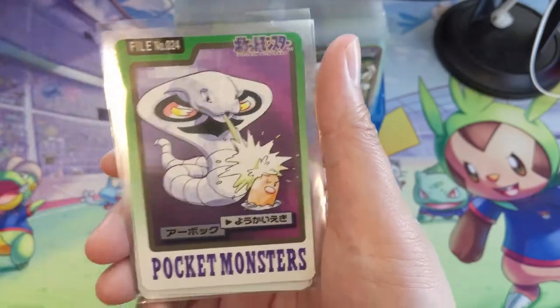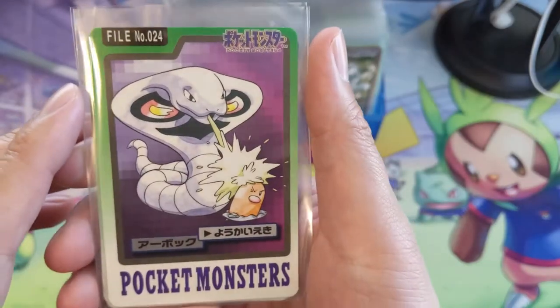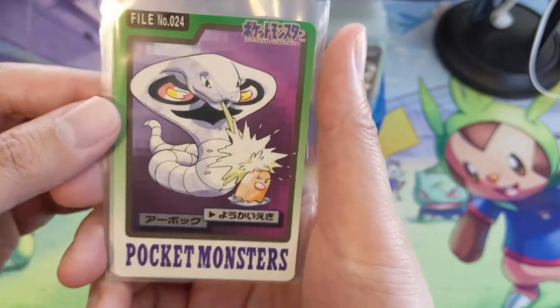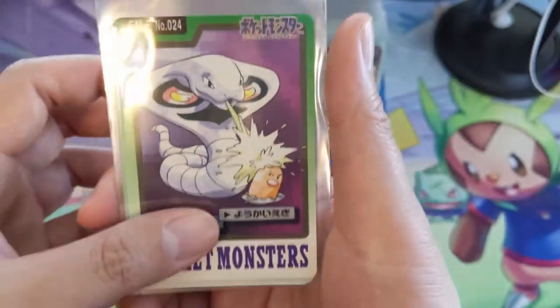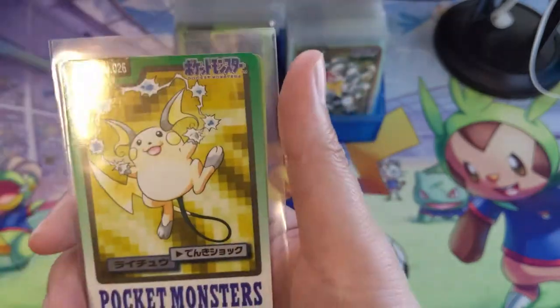I like how they portrayed Fearow doing this kind of corkscrew motion — if you imagine a bird with a huge beak doing that, it would be pretty scary. I believe that's like a Drill Peck kind of thing. We got Ekans — is that like Leer or something? And here's Arbok. This is interesting because I don't know how often you find pictures of Pokémon actually attacking each other depicted, and that poor little Diglett is just getting some kind of venom shot.